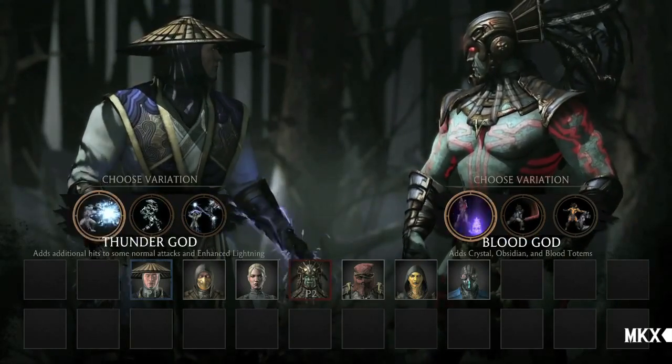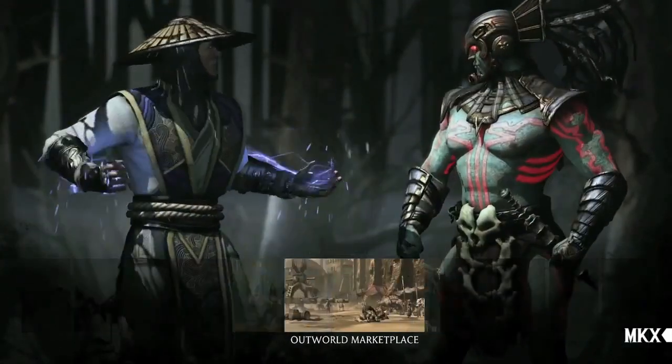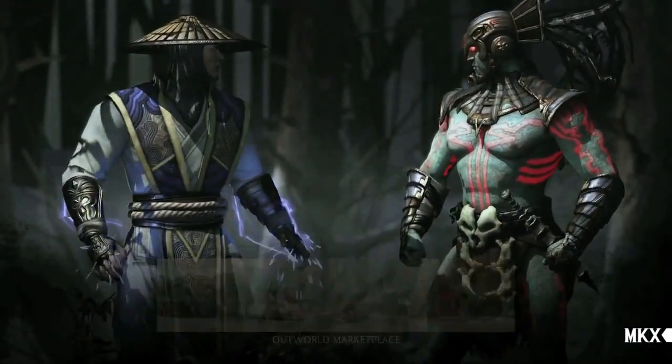As the Guardian of Earthrealm, Raiden has a long history of conflict with Outworld, so it's only natural that he face off against its current Emperor, Kotal Kahn.